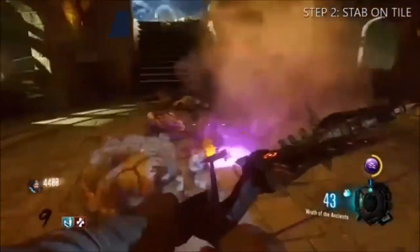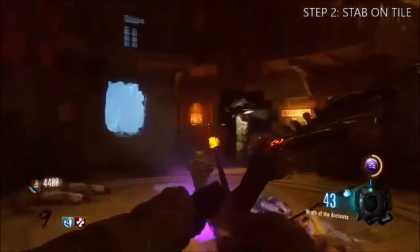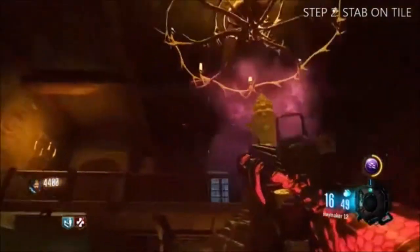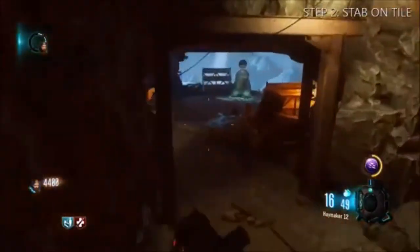Now you have to come up here where the KRM Shotgun is, and once you've killed a zombie on top of that tile that we're throwing, you want to hold X and then this will pop up and it will tell you to find all the stones around that.